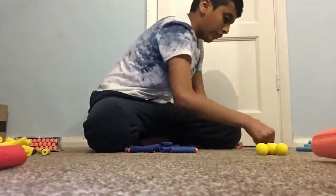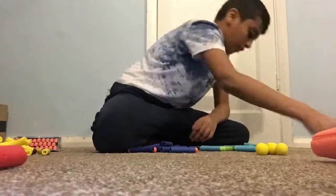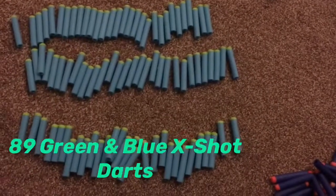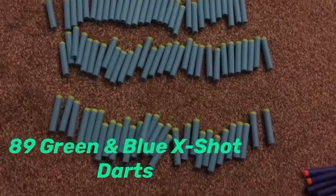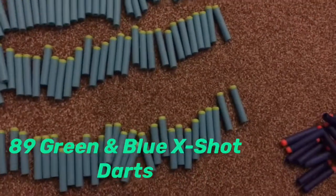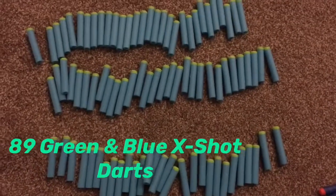Now it's time for me to count them all — I'll do that on time-lapse. So I have just counted: we have 89 green and blue X-Shot darts. Each row is 30 except the last one, which is 29, which is kind of sad. So those are the green and blue X-Shot darts.